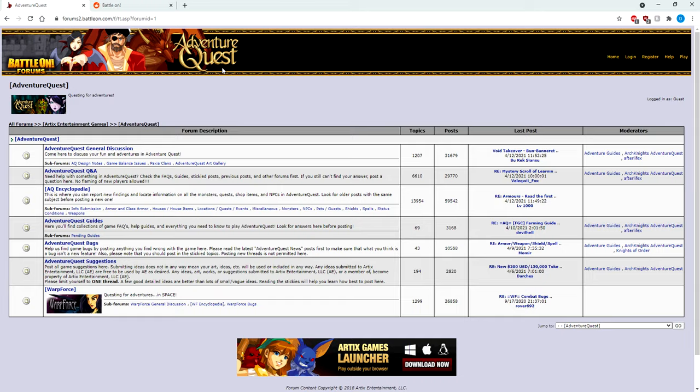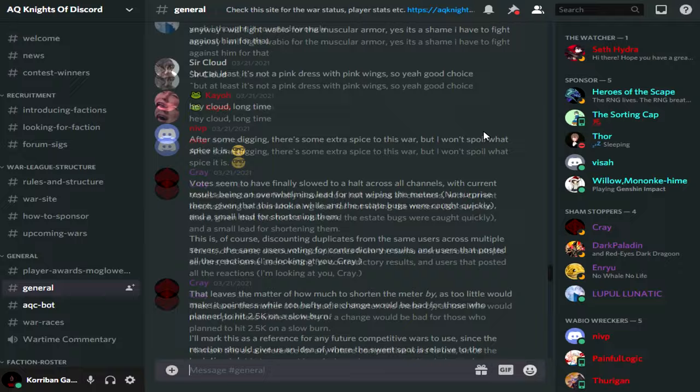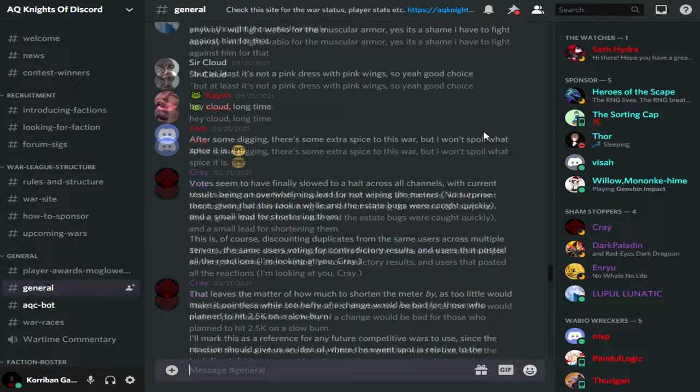My last tip is to join the AQ community — whether it's the official Battle On forums, the AQ subreddit, the official Artix Games Discord, or any of the fan-made AQ Discords. The staff hangs out on all of these platforms, and many other like-minded AQ players do too. You can learn a lot from them and partake in different discussions through these platforms.